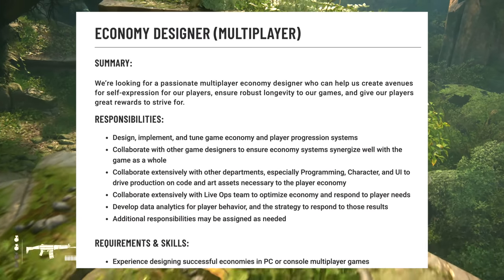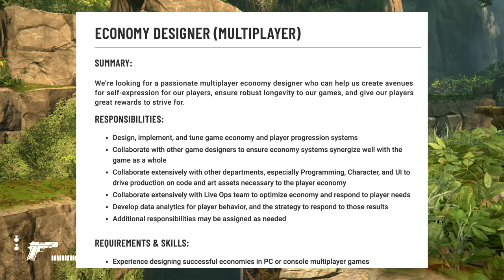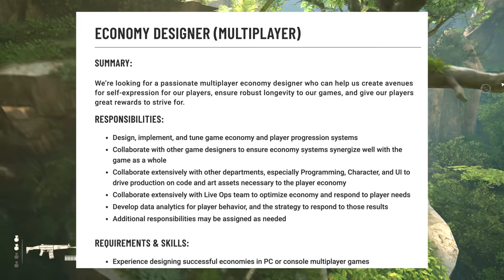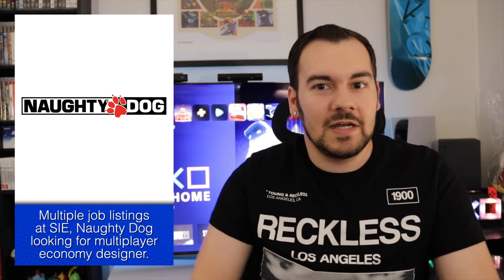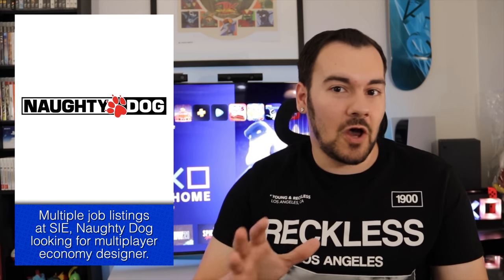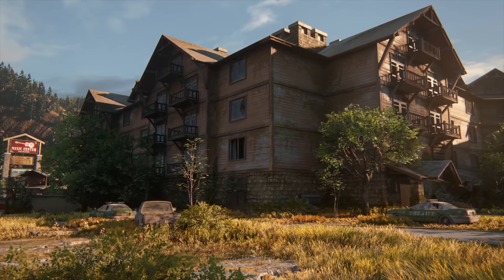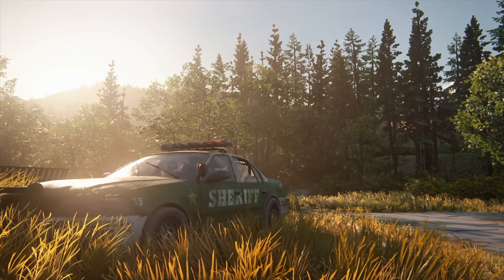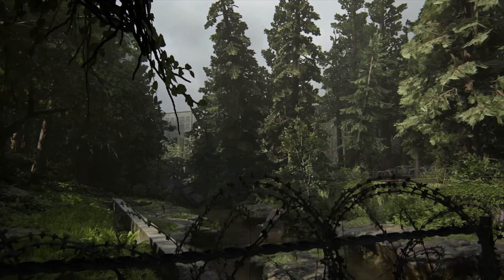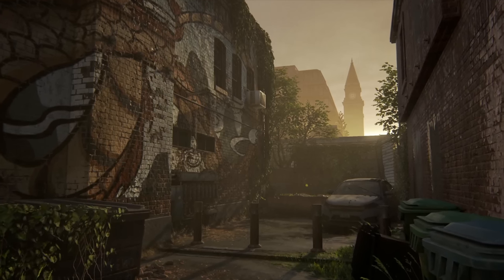Over at Naughty Dog, they recently had a listing for an economy designer in multiplayer — somebody well-versed in designing, implementing, and tuning game economy and player progression systems, with experience designing successful economies in PC or console multiplayer games. That's our update on The Last of Us Factions. It's been a while since we had a direct update — unless you count Neil Druckmann saying 'please wait.' That's pretty much Naughty Dog's short-term project; we should be expecting that reasonably soon compared to a full-scale AAA original IP or sequel. At least we know whatever sort of multiplayer component for The Last of Us is still a thing. PlayStation Studios is very busy and it will be interesting to see how external development is handled with Japan Studio no longer doing that.